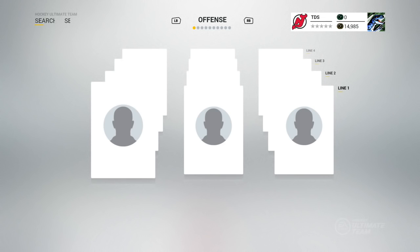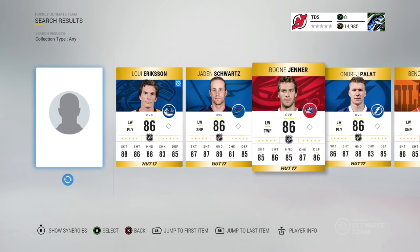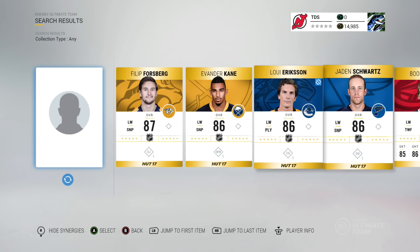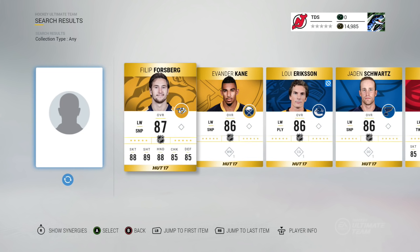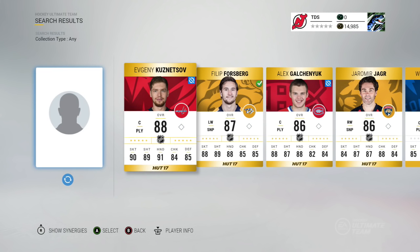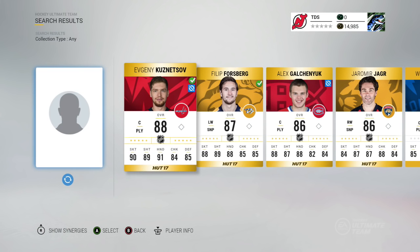Starting with the left wing, each player has their little synergy listed. If you hit up on the left stick it shows abbreviations — 'OJ' stands for Offensive Juggernaut. Offensive Juggernaut adds two to slap shot power, strength, offensive awareness, and accuracy to the players who have OJ — not to your full team, but specifically to those players.